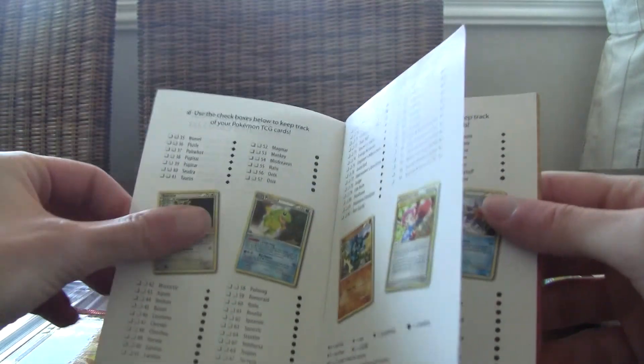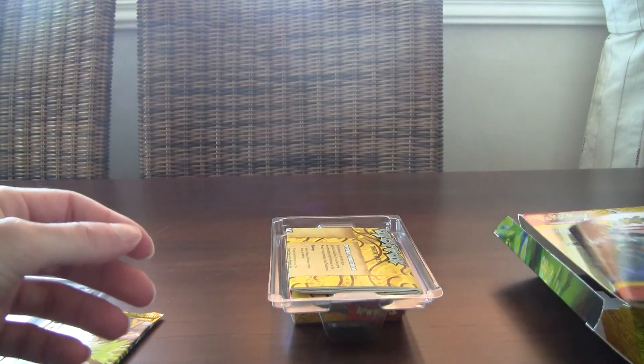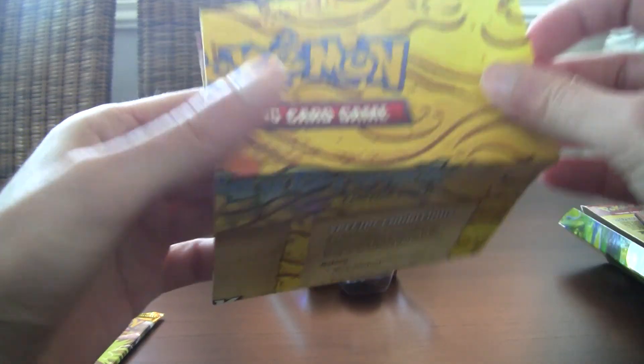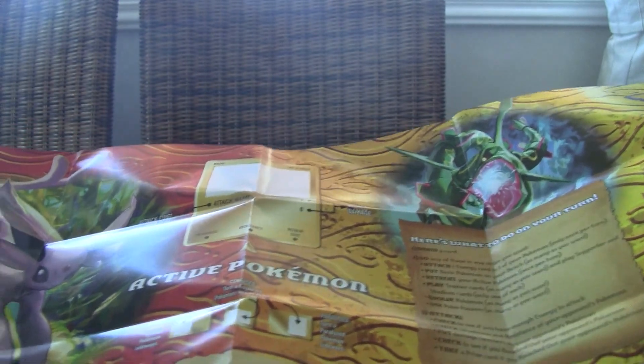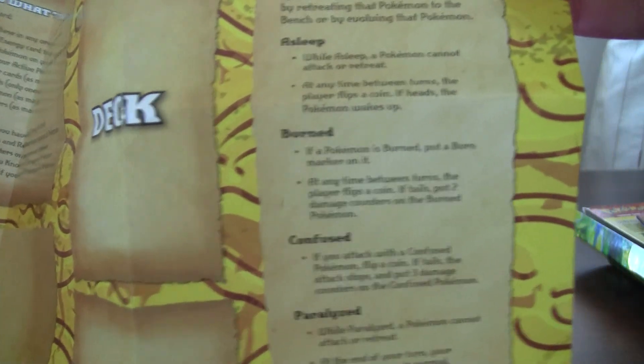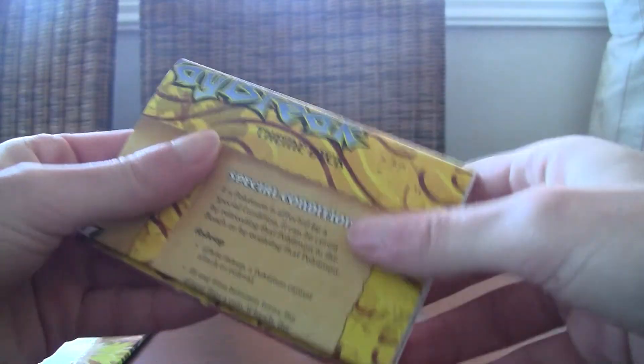I wanted to get an Undaunted booster box but we missed our chance. The same goes for many of those sets. I'll show you guys the mat as well — let's open this up. It's probably gonna be hell to seal it again, but okay. Goddamn. Trying hard not to tear it apart. But yeah, this is the mat. Nice looking mat actually — you put the prizes, you got the bench, you got the tips right here. They probably do this with the newer stuff too. Okay, that was easy to wrap up again.